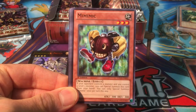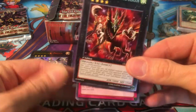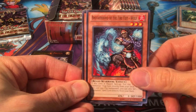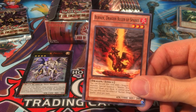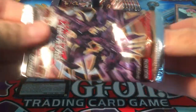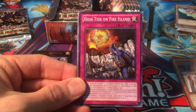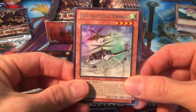Battlin' Boxer Headgeared, Mimic, Brotherhood of the Fire Fist Leopard, Memory Loss. We got Harpy's Pet Phantasmal Dragon. Fire Formation Kayo, Brotherhood of the Fire Fist Wolf. Burner, Dragon Ruler of Sparks. Blaster, Dragon Ruler of Infernos — his grown-up form. Little Fairy. Haven't seen any of the main dragon rulers yet, but there's still plenty of packs to go. Gagaga Wind.